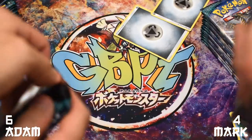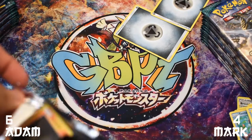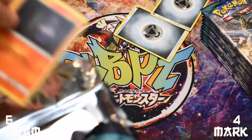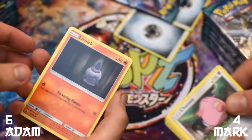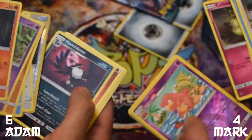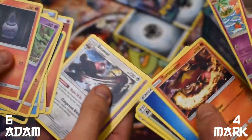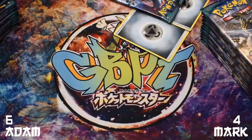Next packs. Let's see if I can't maintain that pull — that was the first pack on the left side of the box. Litwick, Gothitelle, Pancham, Vulpix, Chansey, enhanced, reverse Honchkrow — nothing special here. Zero points for myself.